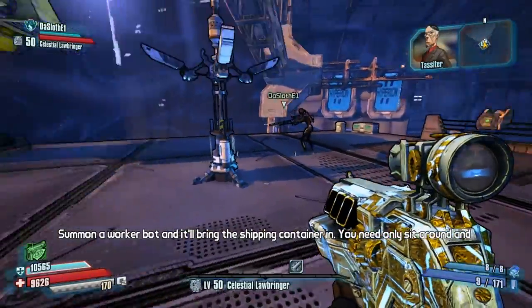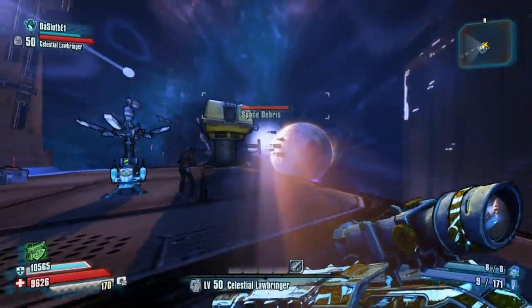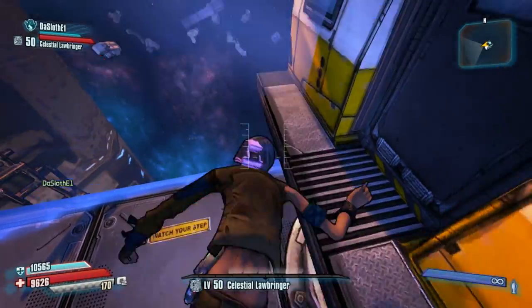When you land here, Jack and Laser will have a little conversation with you explaining the goal. Basically, you're going to summon a worker bot and try to keep the worker bot's health up as much as possible while destroying everything that is floating out in space.